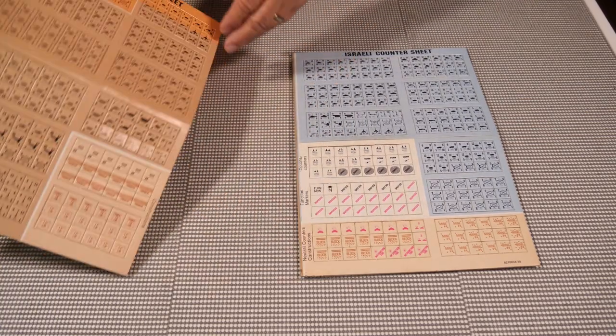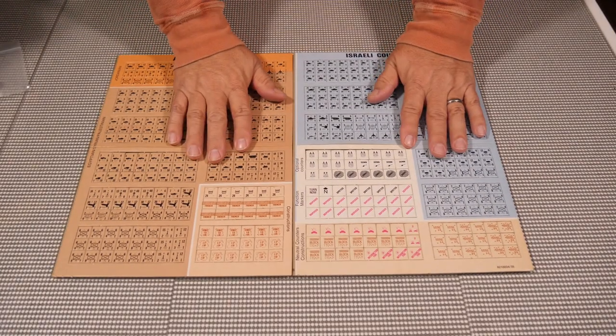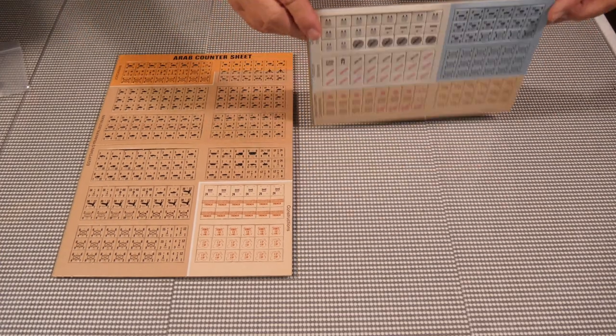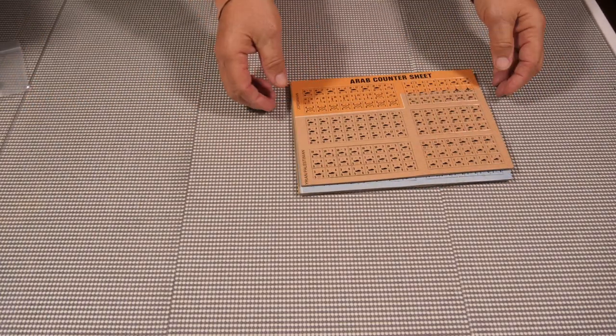The pieces are single-sided only — not double-sided like some later games. They're in really good shape and haven't even been punched out yet, so they'll need to be punched and corners clipped before playing.